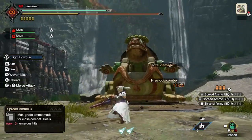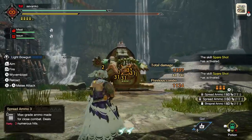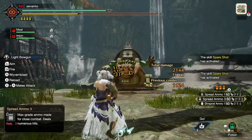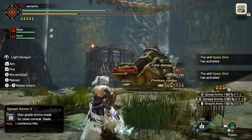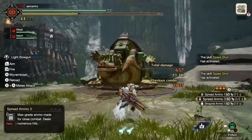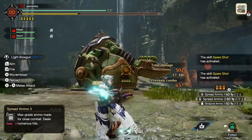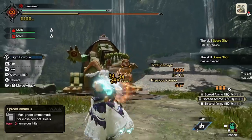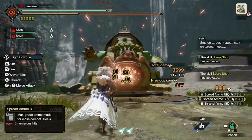Our main ammo is spread type level 3, and this thing does a lot of damage. The great thing is we're using aim booster, which means we can go all the way back and still hit for maximum damage. Obviously if you're too far back you might hit teammates or miss the spot, but the fact that you can shoot from that distance and get maximum damage is amazing. Aim booster gives us critical distance all the way until we're out of range. We can mix this with the fanning maneuver for added mobility and even more damage — very fun. Spare shot procs every now and then, which lets us go absolutely crazy with this weapon.